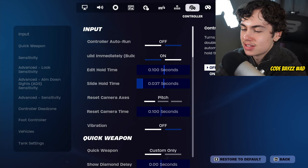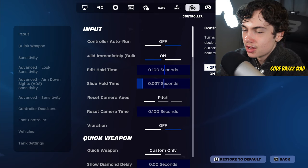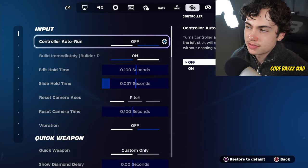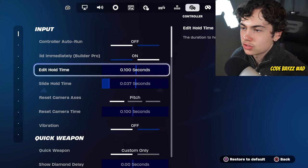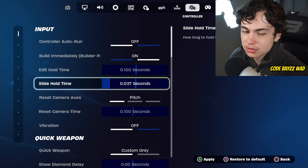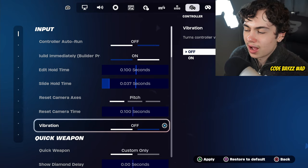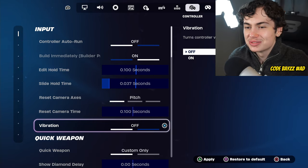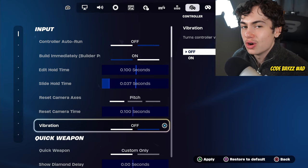Okay guys, here are his settings. I'm going to go through them very slowly so you have enough time to copy them down. At the end of each segment within the settings menu I'm actually going to pause to give you extra time. Controller Autorun is off. Booney Builder Pro is on. For his edit hold time, he has it on 0.1 seconds. And for his slide hold time, he's got it on 0.037. Raise camera access off, pitch and vibration is off. I'll give you a couple of seconds to copy this down. Make sure to like the video and subscribe, and use code BAZE in the Fortnite item shop. It resets every 14 days, so make sure to check.